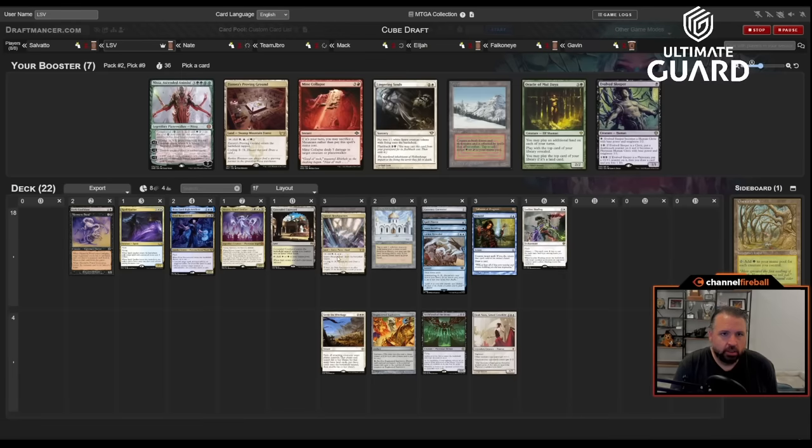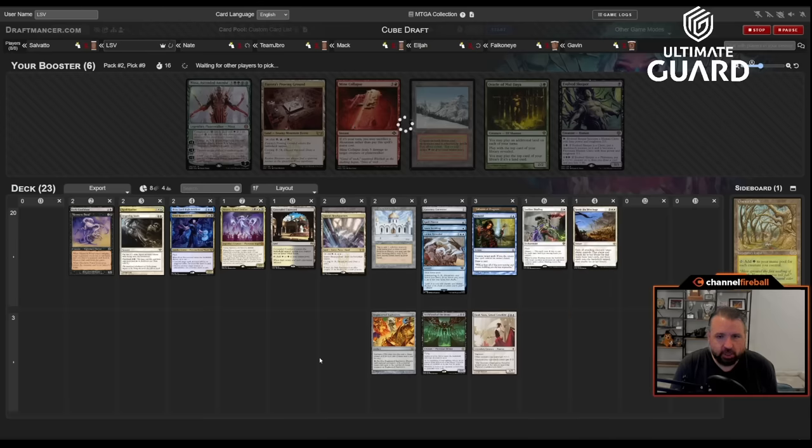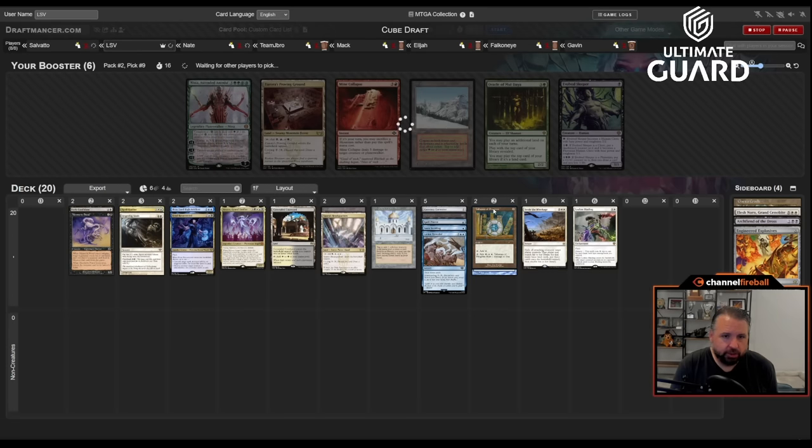Lingering Souls came back. There's also an Oracle I could get if I really wanted to, but I have Spara's Headquarters and Lorian Revealed. Let's take Lingering Souls. So we're like esper midrange — this is a fine place to be. Maybe we run Settle the Wreckage, maybe not. Ley Line Binding, Dark Confidant — not a great combo unfortunately. Need a little more blue-black fixing. Have pretty good blue-white fixing with Talisman, Tundra, Spara's Headquarters, Lorian Revealed. Need a little more removal.